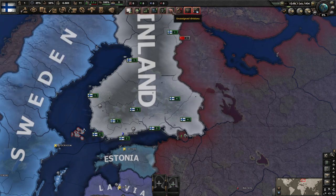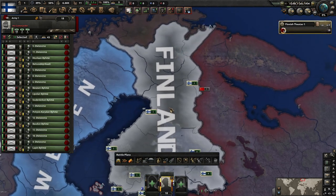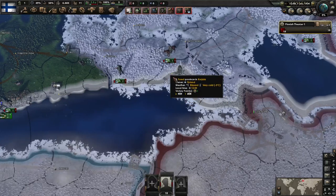How many units do we actually have to begin with? We have 18 divisions, which doesn't seem too bad. But most of them, as you can see, are pretty pretty low.